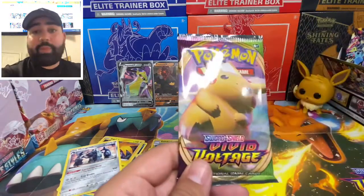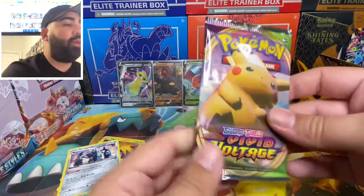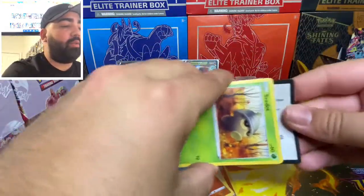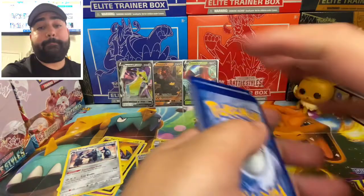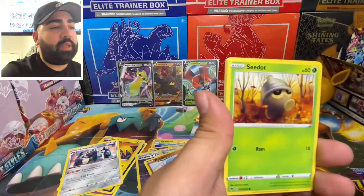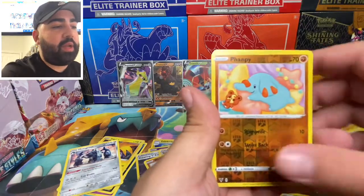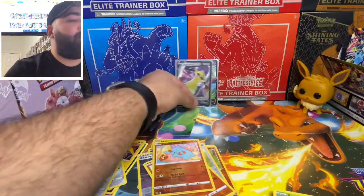Alright guys, last pack! Let's see if we can pull that Pikachu. When we finish I'm going to see what cards we can add to the collection. One, two, three, four — we got leaf energy, Celebi, Sea Dog, electric, Clefairy, Fanny, Gemma, reverse holo Fanny, and a Purse Seeker for the rare. So that will be all the packs for today's video.